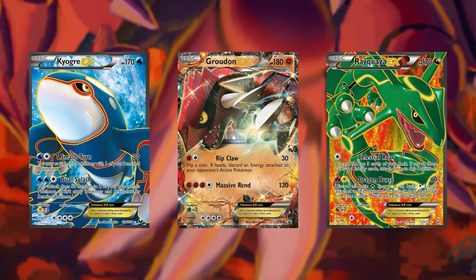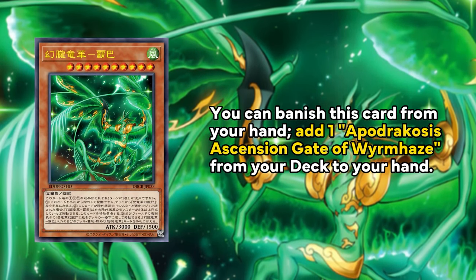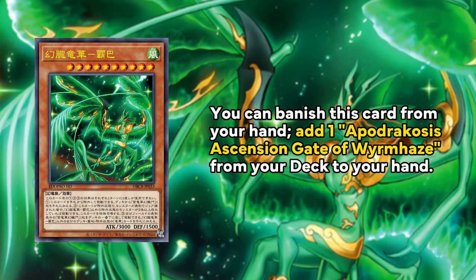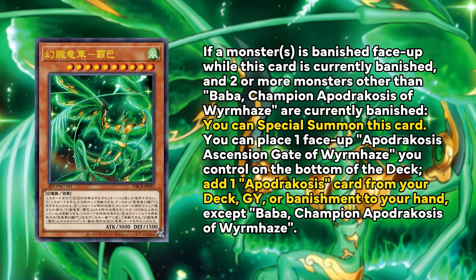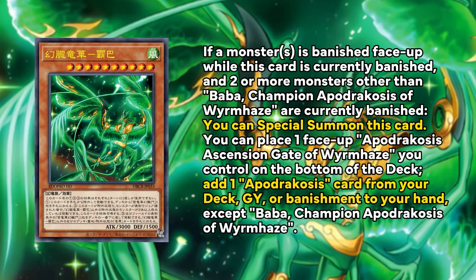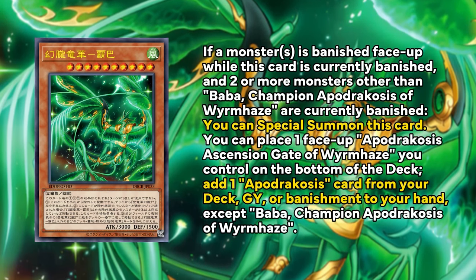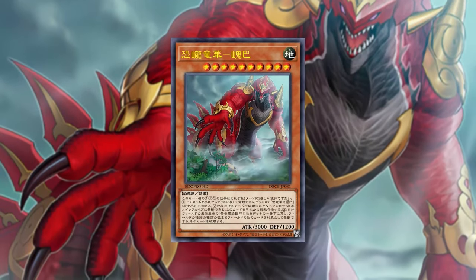I made a short a month ago comparing the three monsters from this archetype to Kyogre, Groudon, and Rayquaza — they look very similar, you be the judge. First of all we have Baba, the Wind Worm monster, that can banish itself from the hand to add its own continuous spell. Each Ryuge main deck monster has their own continuous spell with different effects. If a card is banished while Baba is currently banished with two or more other monsters, it can special summon itself back to the field and place a face-up continuous Ryuge spell card at the bottom of the deck to add a Ryuge card from the graveyard, banishment, or deck.